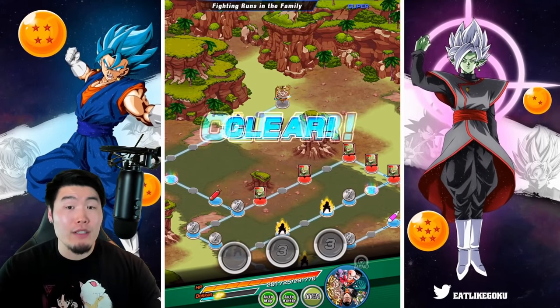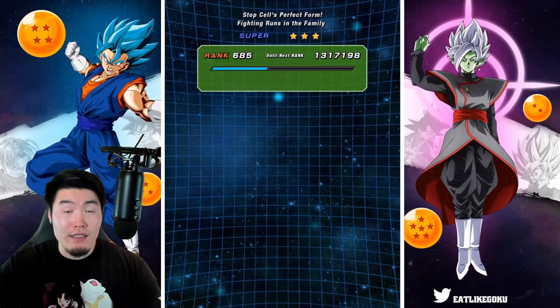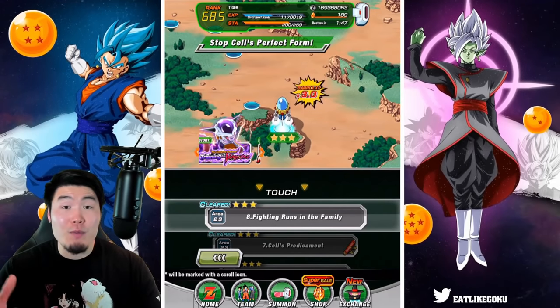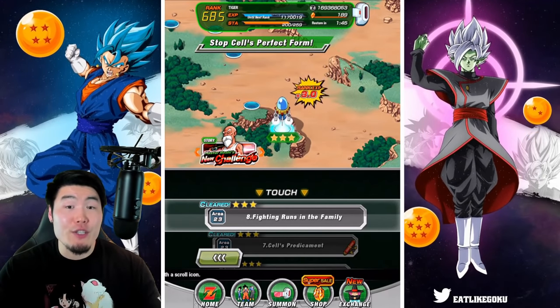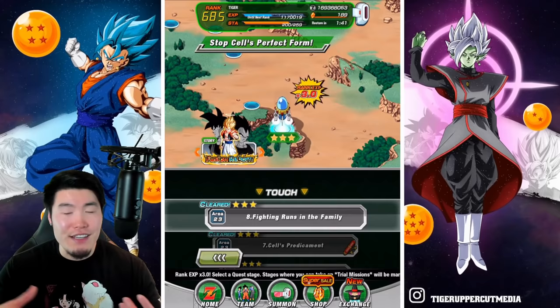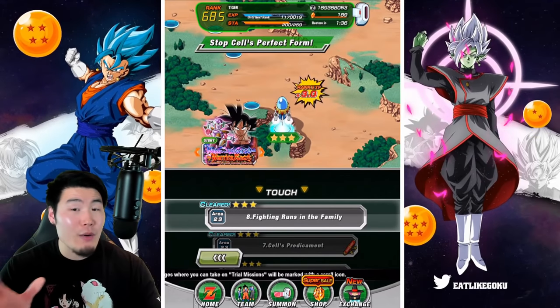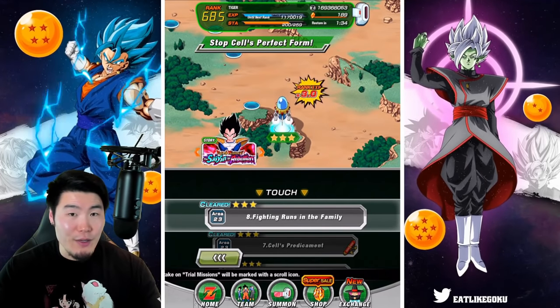23-8 is still great for manually link farming because if you are choosing the rolls, you can get to most of the fights with no issues. But when it comes to auto, it just doesn't really work, and in my opinion it's a big waste of stamina since you're not getting much from every single run.